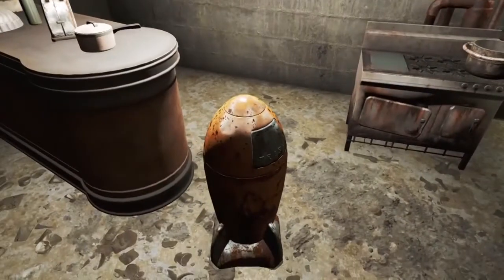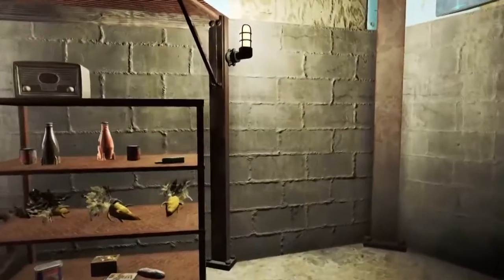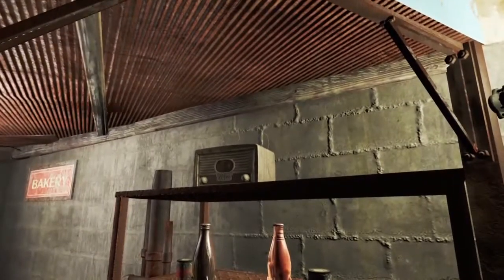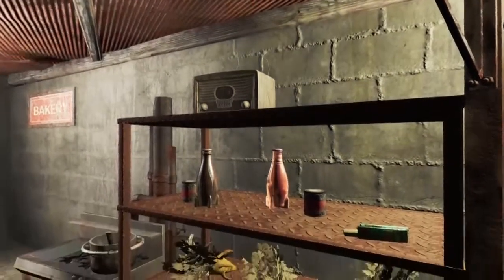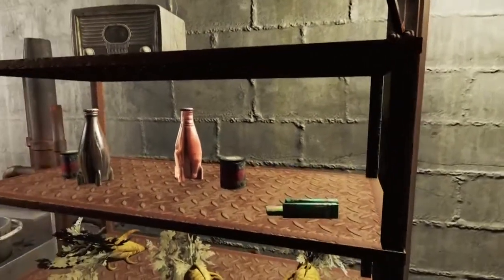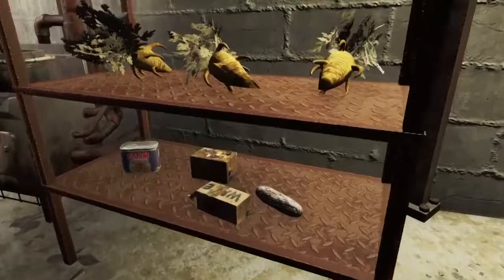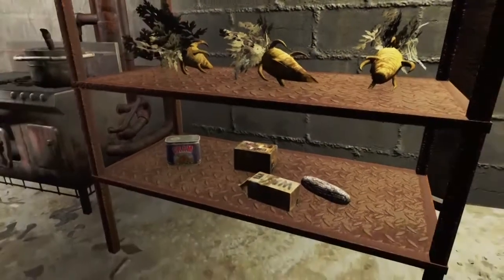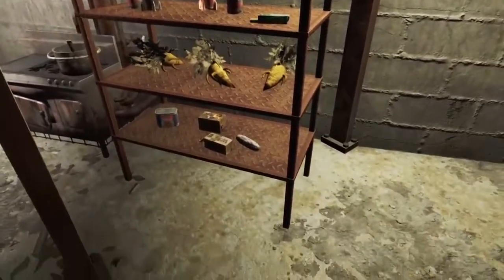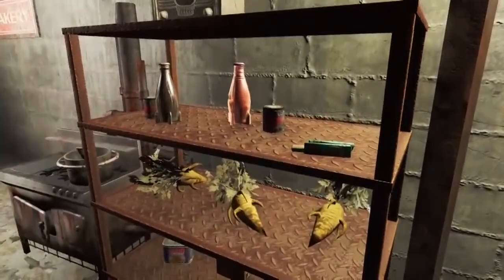I've got, of course, a trash can which I can deposit anything into. And over here, under this yellow light, I've got a radio so I can listen to tunes. And I've got what seems to be like a fridge — no Coca-Cola, but mutated carrots, tinned meat, some corn. Everything a good wasteland wanderer needs. I like this — it's one of my favourite parts of building, just the small details like this.